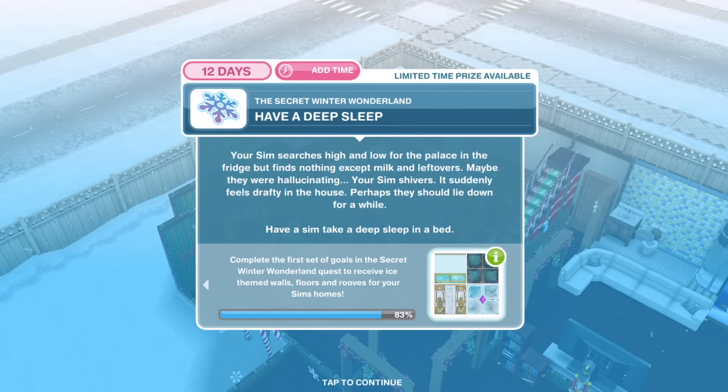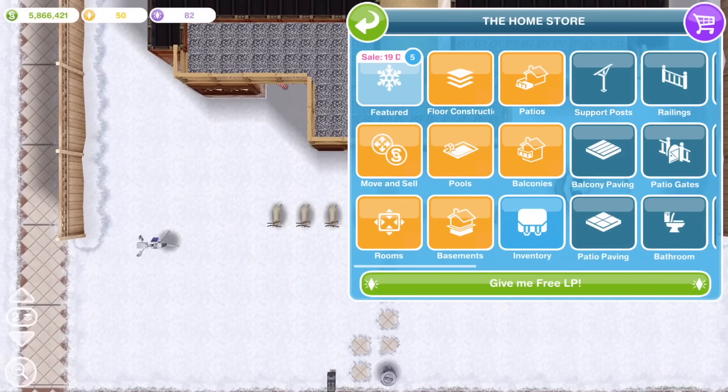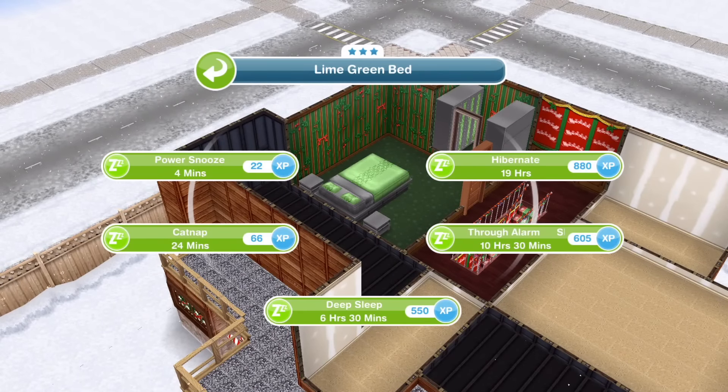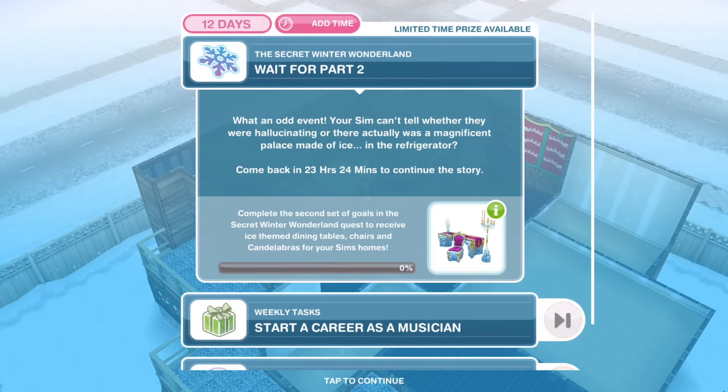Next we need to buy a reindeer light. After discussing the Christmas lights, your Sim decides to buy new ones to get an advantage over the competition. A fantastic reindeer light is now in stock at the home store. Buy the reindeer light from the outdoor decoration section of the home store, then place it at your Sim's home. I've seen a tip about this — apparently somebody posted on the Sims Freeplay Facebook page that once you complete this quest, these are no longer available. So if you want loads of them, do it whilst the quest is still going on — which I'm definitely going to do. And there we go: 'Buy a reindeer light' — completed.